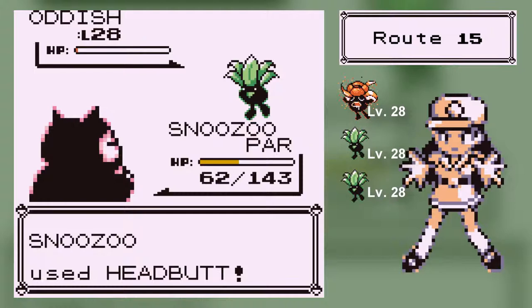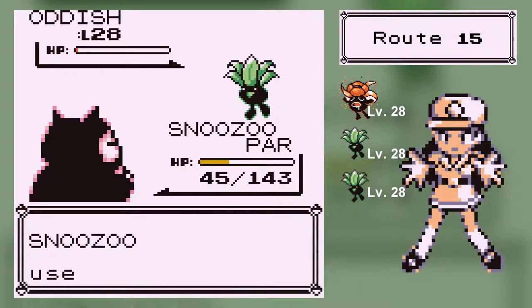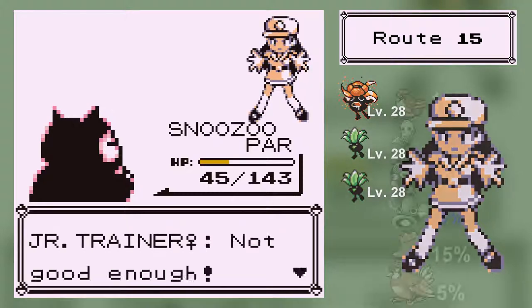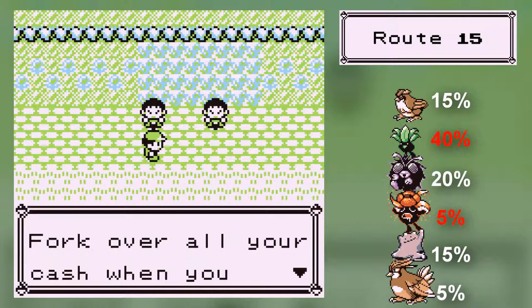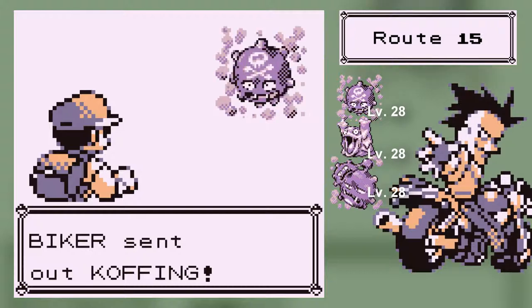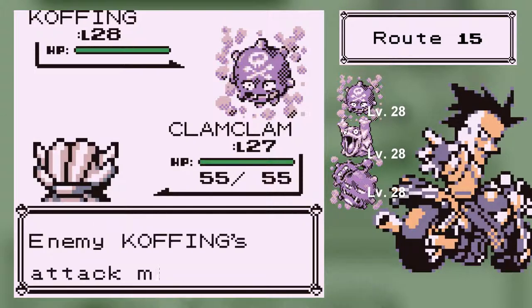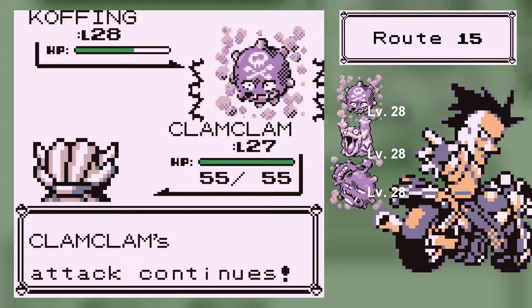Headbutt that Oddish — that is disappointing. Still got a few trainers. Fork over all your cash when you lose to me — who said something about losing? You are the guy who introduced losing to me, therefore you must demonstrate. Clam Clam. So yeah, I will evolve Clam Clam at level 30, because he will learn another move at level 30, and I think that's about it — that's all I'll need.